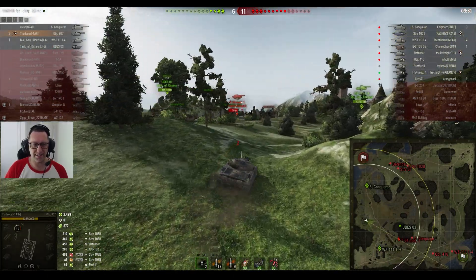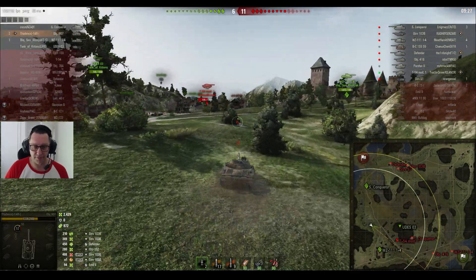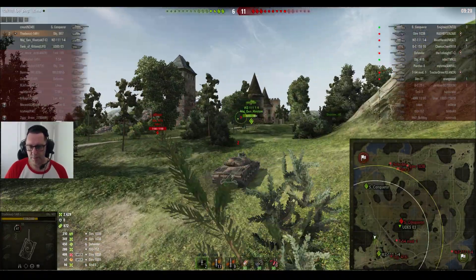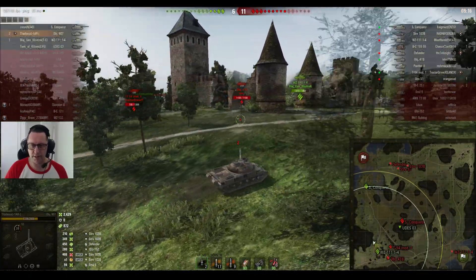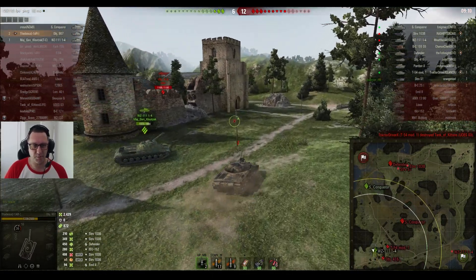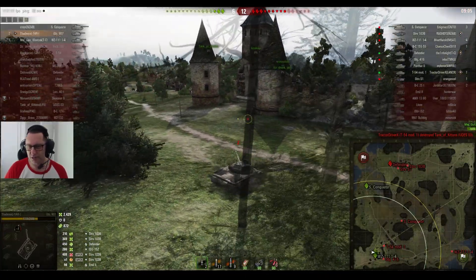My old mate Thaddeus from 1AR clan — 1338 hit points up his sleeve, two and a half thousand damage done as he starts rolling towards that T-54 mod 1. That'd be a pretty juicy target for a tier 10 medium tank. Looks like the enemy team are not going for the cap — they're gonna go and try and kill all. Let's see if Thaddeus can make them pay for that decision. Dez goes down — Tank of Kittens, that's a pretty cool in-game name.